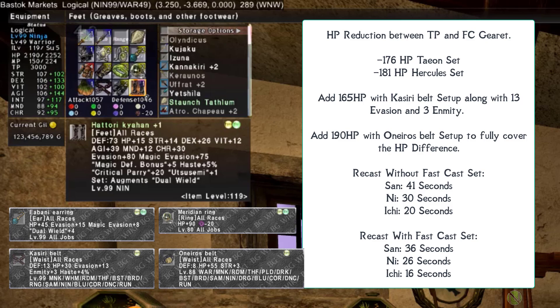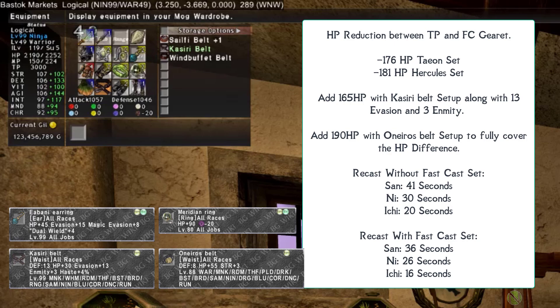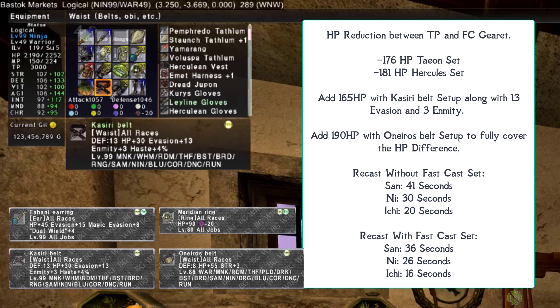For the right earring, right ring, and belt in the fast cast set, there are no fast cast items available. There is also an HP difference concern: switching from the TP set to fast cast drops max HP by 176 (Taon) or 181 (Herculean) hit points, leaving you around 2,000 HP when casting shadows. To compensate, using the Abani Earring, Meridian Ring, and Kasari Belt recovers 165 of those missing HP plus adds 13 evasion and 3 enmity. The Wonerous Belt instead covers all missing HP but loses the evasion and enmity.